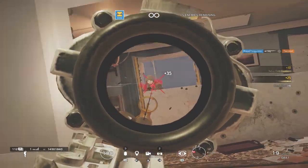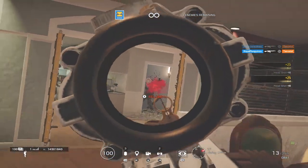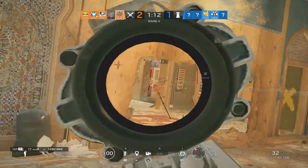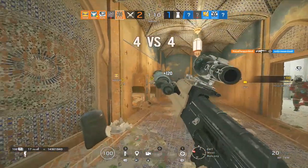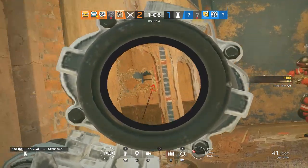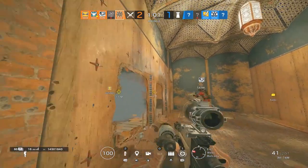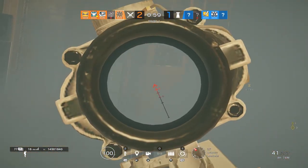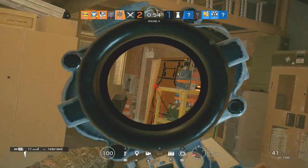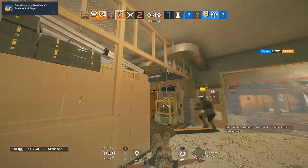The best way to counter pre-placed C4s is to know where they'll be — have an IQ come in and check, or go below. Another spot I use is on Border in CCTV — I put it behind the desk right in detention. I go under detention and throw it up there, then use my Valk cam and get a free kill literally every time they push that way. Pre-placed C4s help so much, but you also need to know where they can possibly be — and I learned that by dying to them.